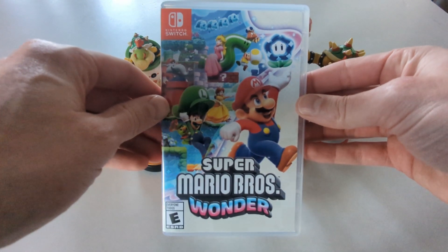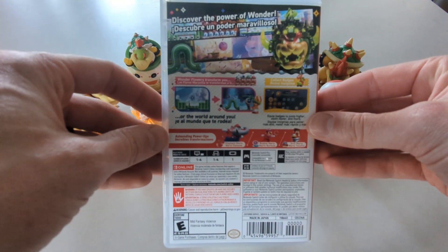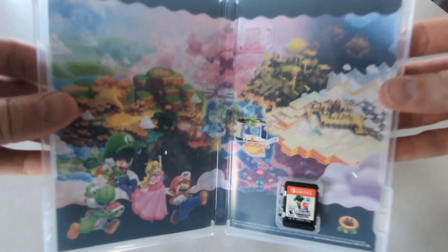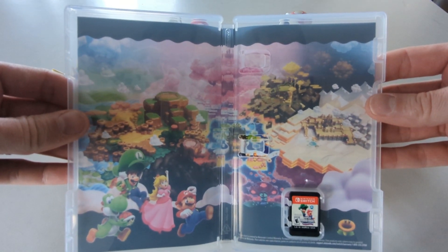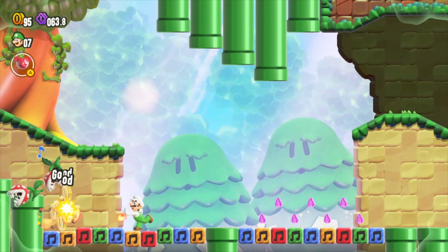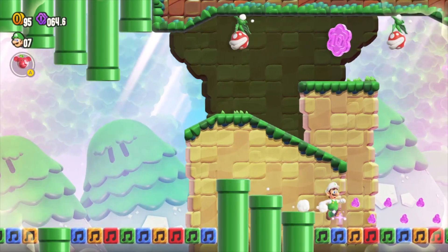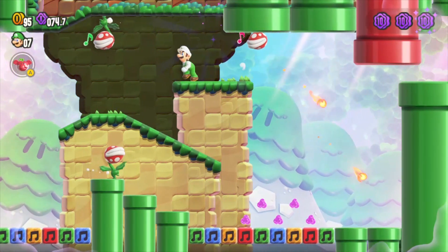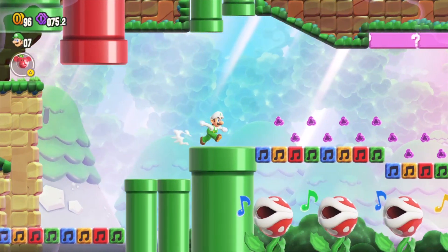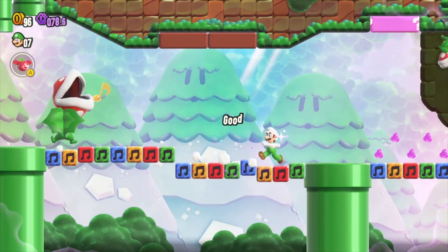Hello everyone and welcome to another casual review. Today I'm talking about Super Mario Brothers Wonder. On the surface this may just seem like another 2D Mario game, but this game is all about subverting your expectations through the means of these wonder flowers. There's one in every single level, and once you grab it, the reality around your character changes and there's some sort of new trick or gimmick happening to progress through the rest of the level.